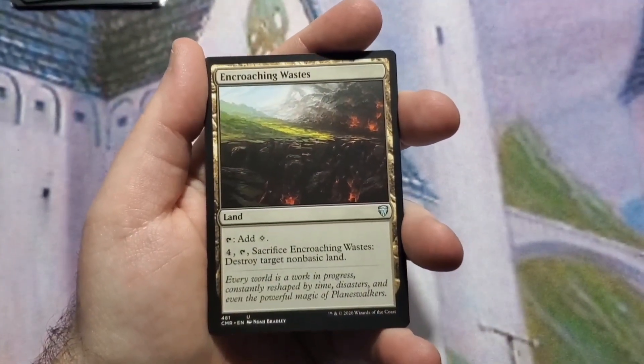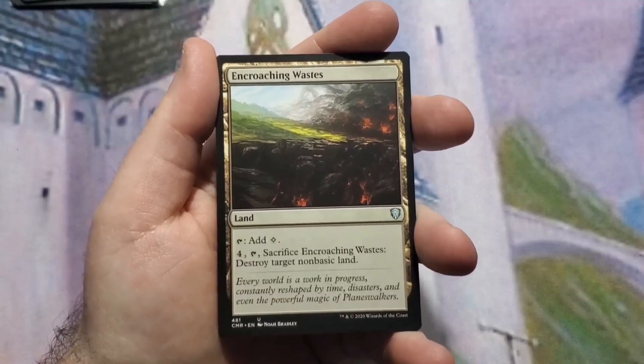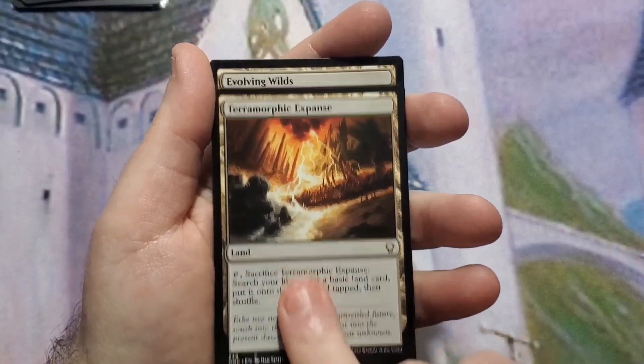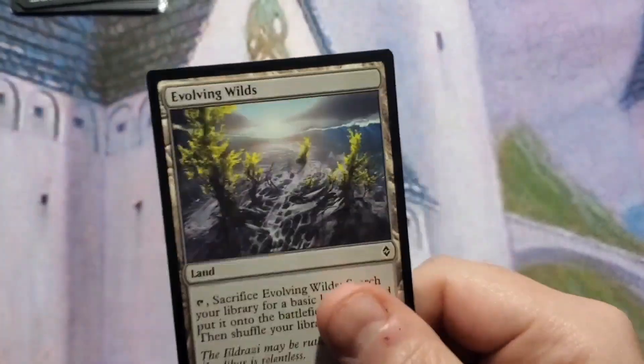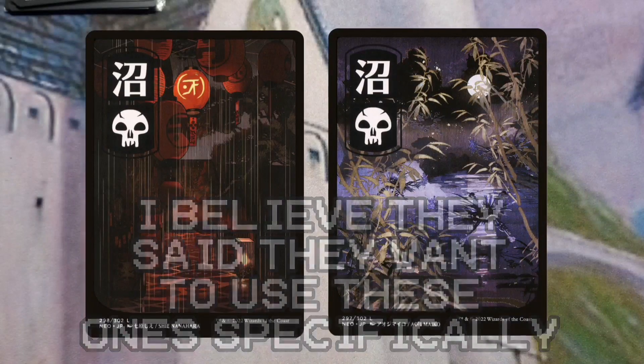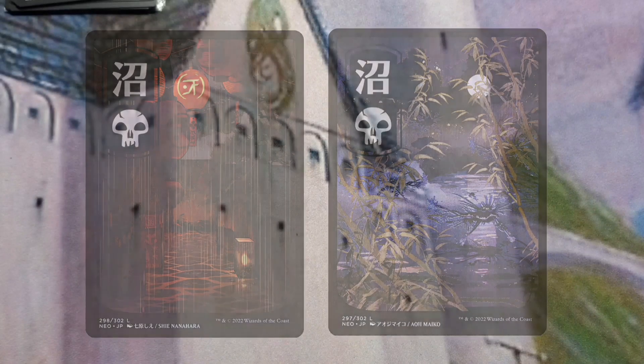Encroaching Waste — by now you should know that I include at least one type of land destruction in every deck I make, and this is usually the one. Terramorphic Expanse and Evolving Wilds for getting lands out of your deck so you don't draw them later. As far as basics go, the person receiving this deck wanted to use their own basics, so I didn't include them in the video or the package. If you want to see how many open spots there were, just use the link in the description.